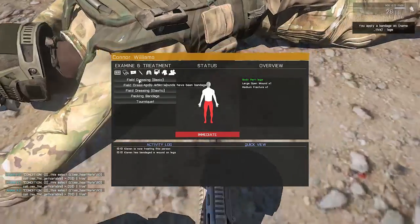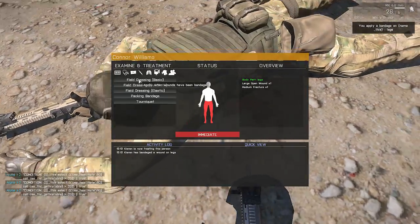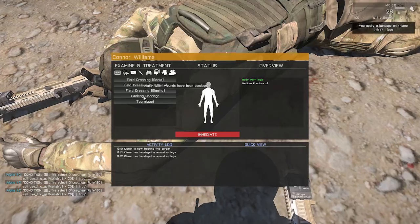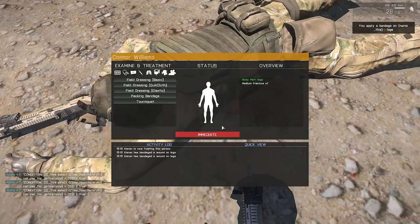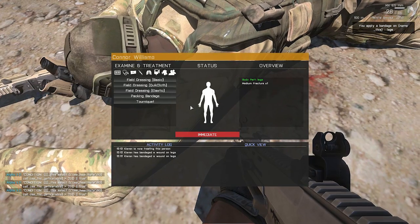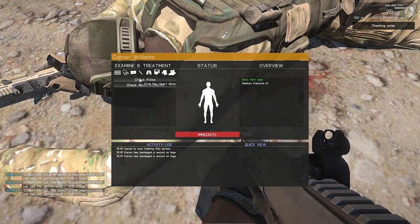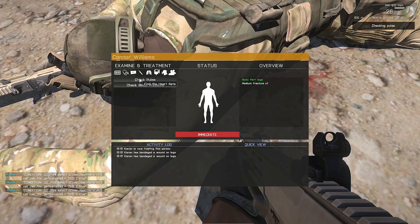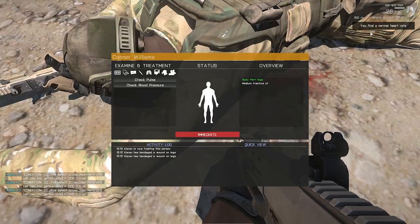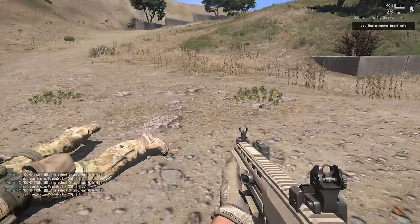We'll just apply a couple of bandages until we get rid of that wound. While I'm doing this, you can see down the bottom left the activities that I'm performing on that person appearing. As you can see, we've bandaged up the wound properly, so the wound has disappeared from the overview and the legs have gone back to white. We can do things such as checking pulse and blood pressure, and a few other options later on. The system behind this is being rewritten as we speak. At the top right, you can see a normal heart rate.